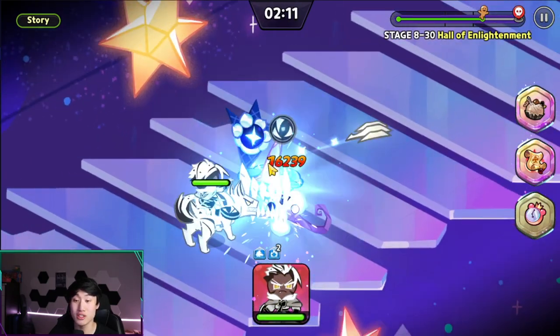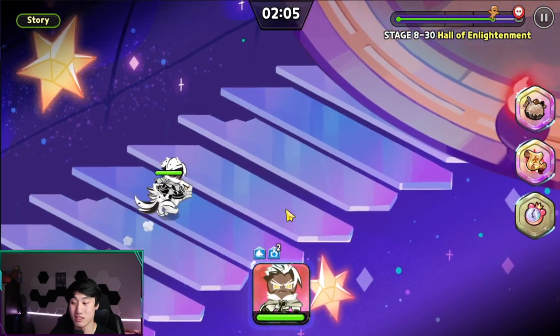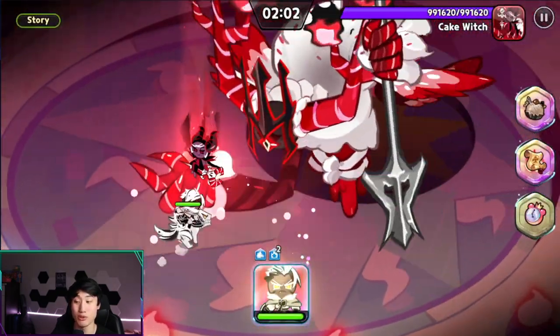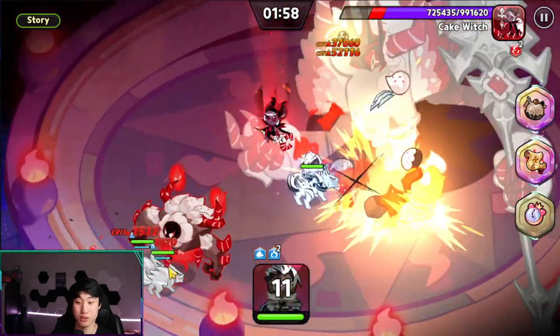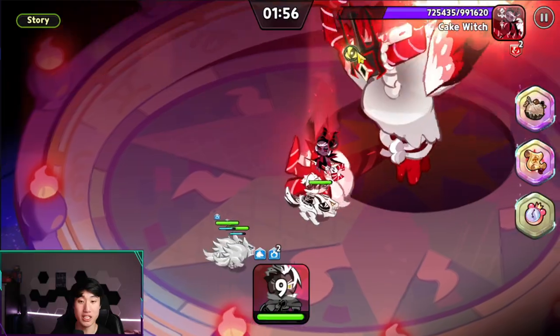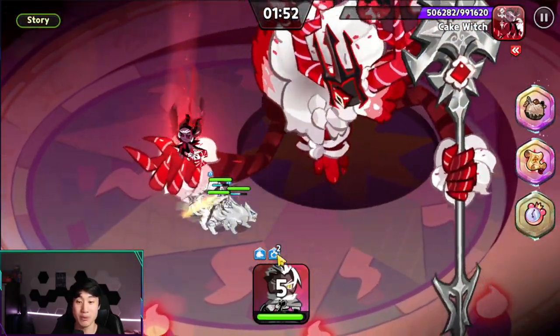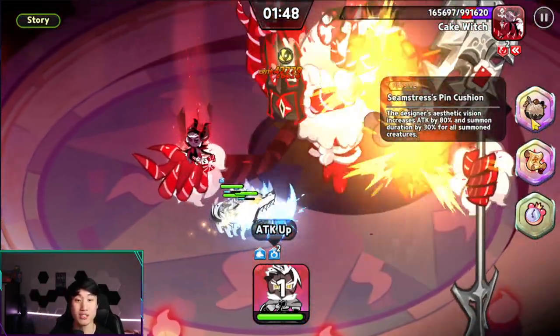Dude, this guy literally just ate through all four enemies. Let's use this skill — two wolves are out there, and then the three stacks: this is going to be the third stack right here. And then he's gonna get damaged, and he's also receiving attack buffs because of the Seamstress right here.